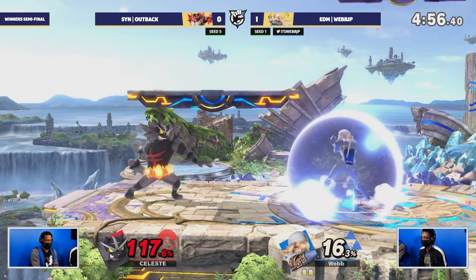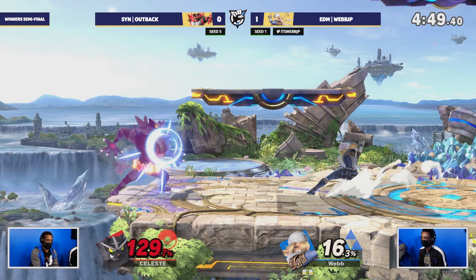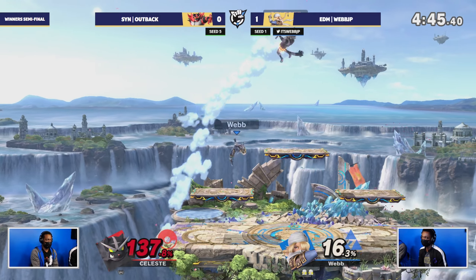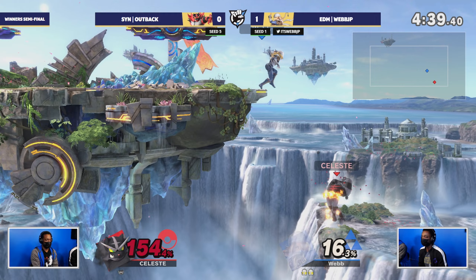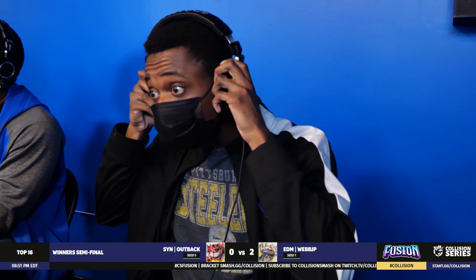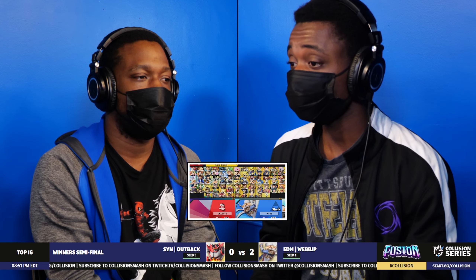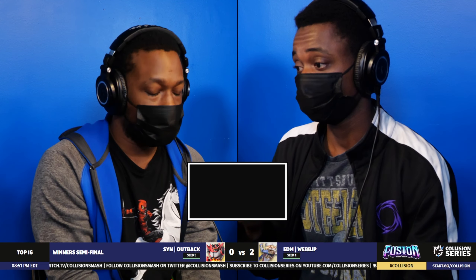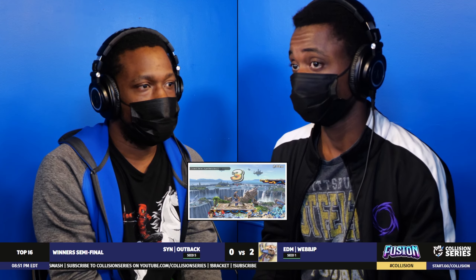This has been just an absolutely painful experience for Outback — he's barely gotten to play the game. Webb from the ledge, definitely looking for some sort of kill confirm or edge guard. Back air — no jump, that stinks. Best of five since it's top eight. Switching to Richter. Battlefield is a stage that a lot of Belmont players really like — the platforms give you extra places to land, you can up-B to the top platform, but as we just saw, Webb can use these platforms to do absolutely dastardly things.